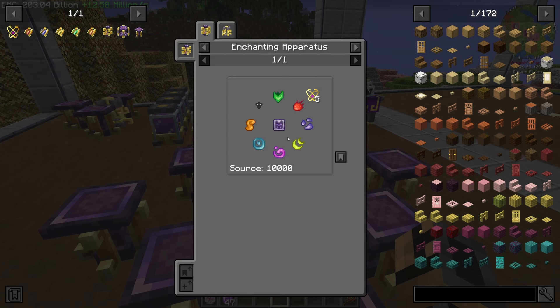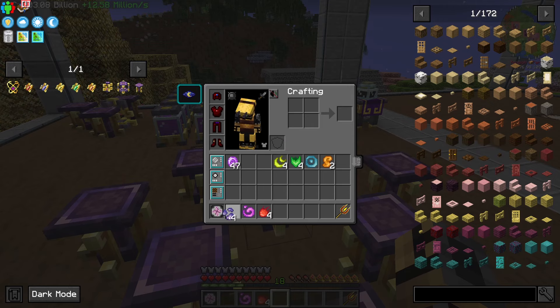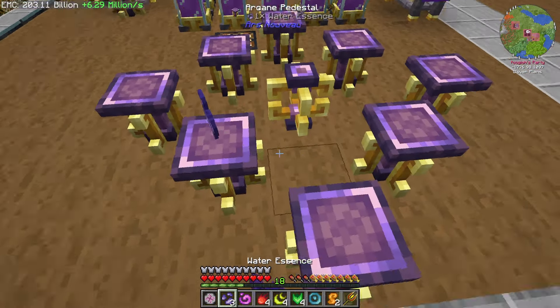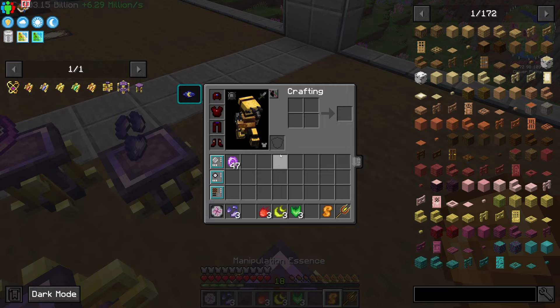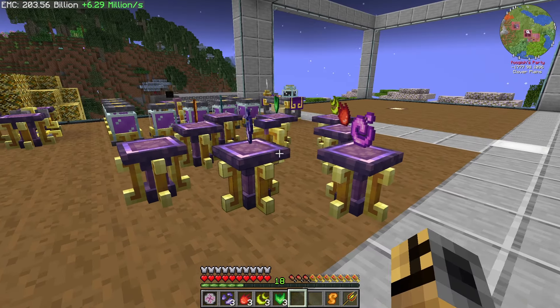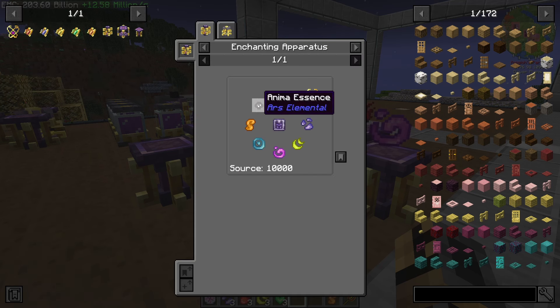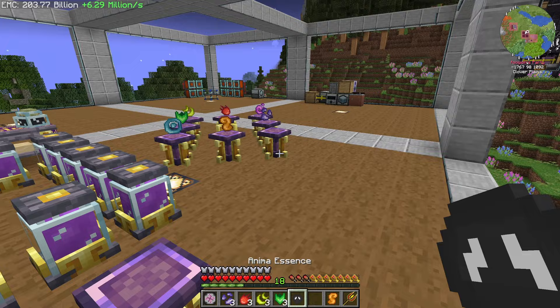We need one of everything in here is pretty much what it is. And then I'm missing something, aren't I? My Animania cord has disappeared - or Anima - I don't know where it went. Weird. I put it in my system for some reason, so go ahead and put that there.